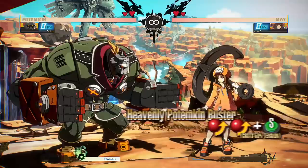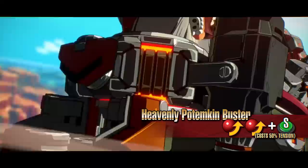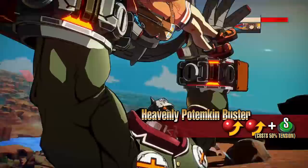Heavenly Potemkin Buster. Potemkin becomes invincible and leaps up in the air, grabbing the opponent if they are airborne. You will be able to act immediately in the air even if you fail to grab the opponent. You can deal massive damage against the opponent when they are in the air. The opponent is also unable to guard against this move while they are in the air, making this move effective against opponents that are trying to jump away from you.